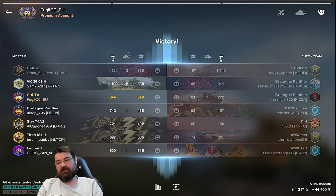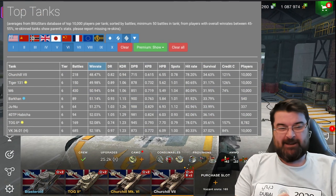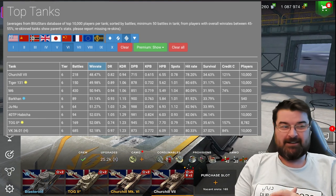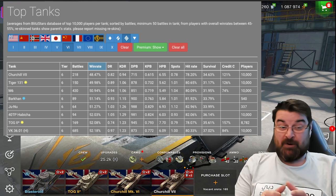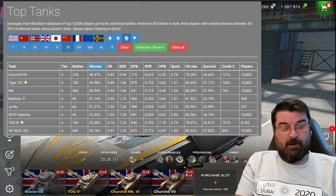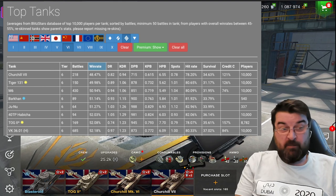So we've looked at the light tank, the T37 on the American tech tree, and the medium tank, the Chi-To on the Japanese tech tree. Time to look at the heavy tank. If you've been playing this game long enough there should be no surprises - according to Blitzstars the worst tier 6 heavy tank is the Churchill VII, and that doesn't surprise me.